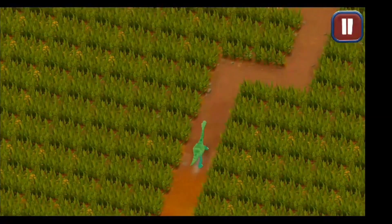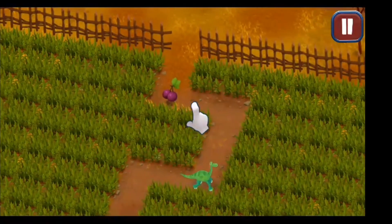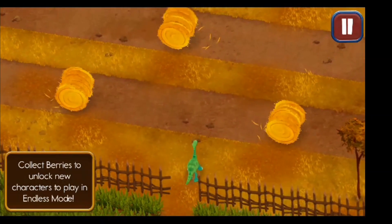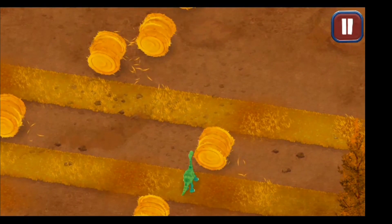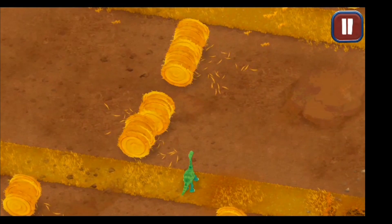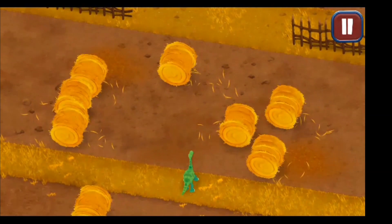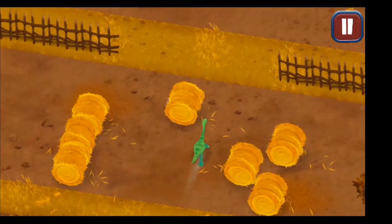So we have this dino and we have to walk with it and collect these berries. We have a lot of different things to be aware of, so we have to be careful when crossing the roads. Be fast, be fast! Okay, that's a safe place. Faster, faster!